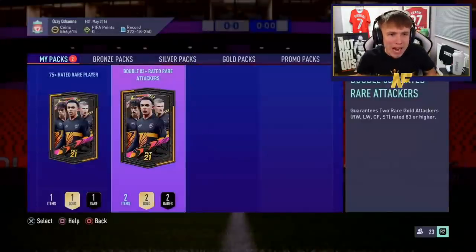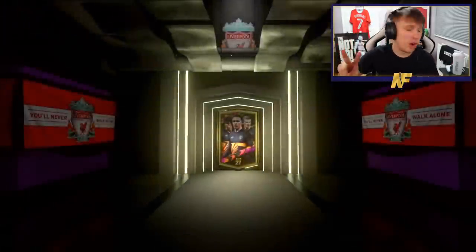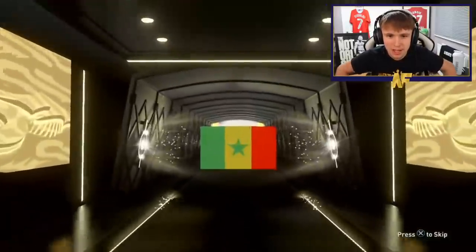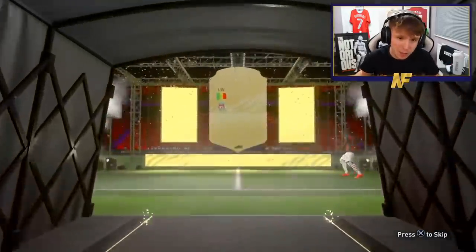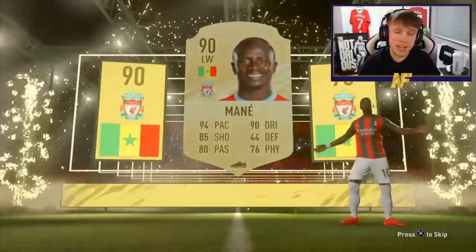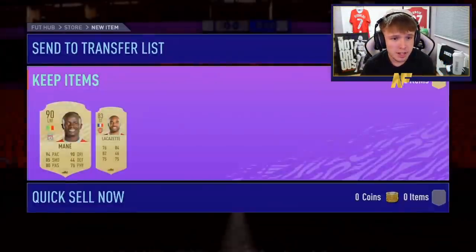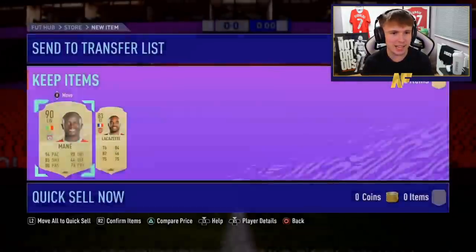Can we see back-to-back walkouts for the first time in this video? We've seen two out of six so far. Walkout! It's not a blue, obviously. Mane! Sadio Mane — biggest pull so far, that is a quality pull. Definitely tops the ones we've opened up so far. What do we get with Mane, though? Just someone sick. That is sick — what a dub.